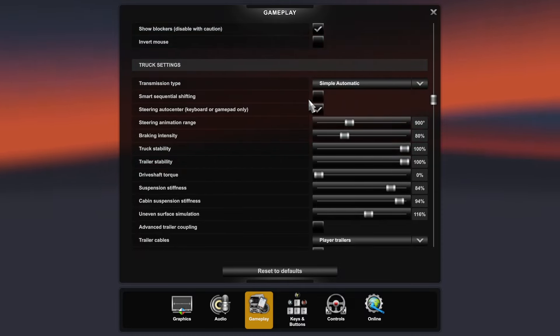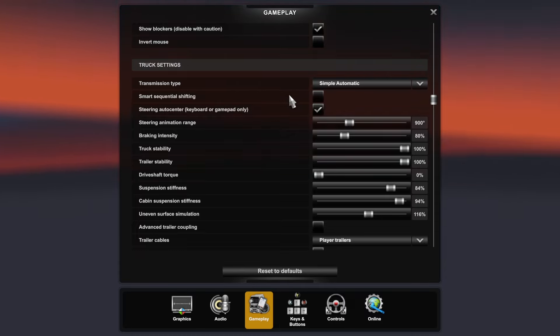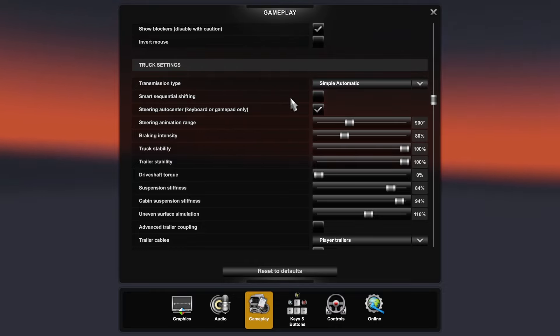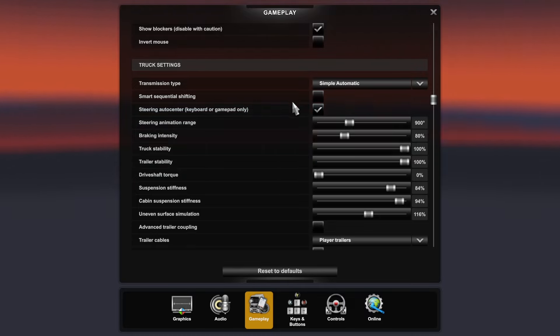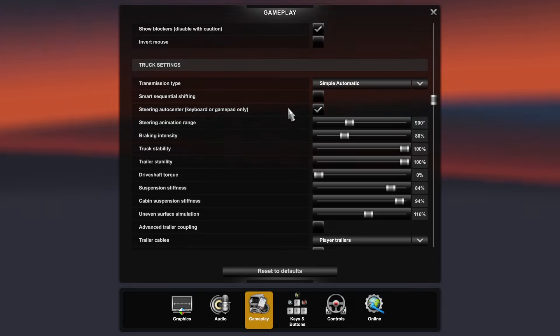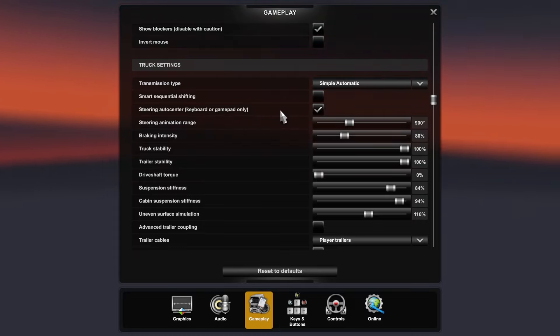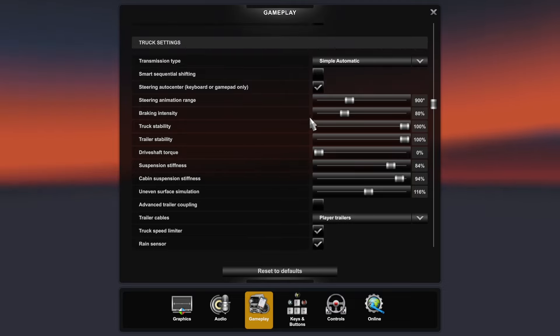I use simple automatic transmission as I don't have a steering wheel — I'm on a controller. By the way, if you want a controller setup on Steam I have created and uploaded one. The default works pretty well but I've added an extra layer which allows me to turn engine braking on and off, open and close windows, and access the map — just a few extra things I couldn't access from the normal setup. I very rarely have to use a keyboard.